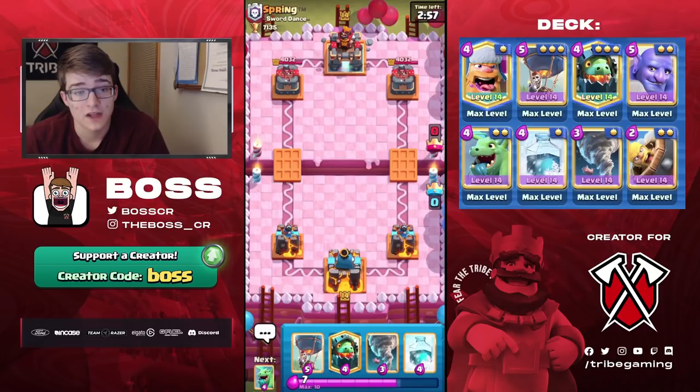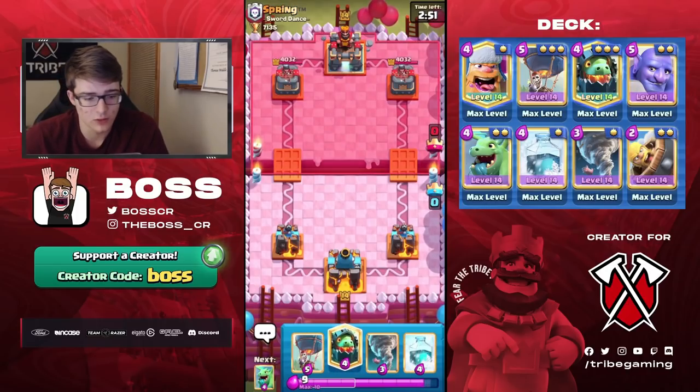We found our first game here against Spring. We can wait for him to make the starting play — especially with this type of cycle, I'm not going to go inferno drag, balloon, tornado, freeze as a first play. That would not be smart. Usually with Lumber Loon you want to react to what your opponent does, because it's a very passive deck.